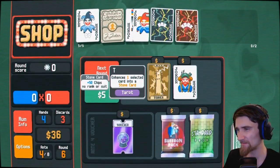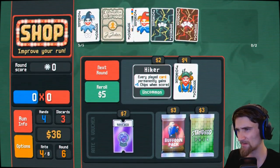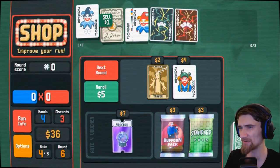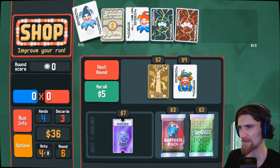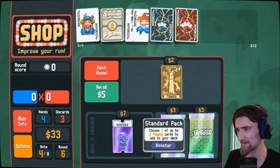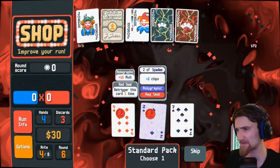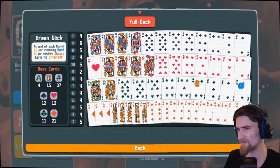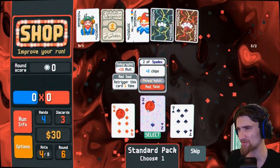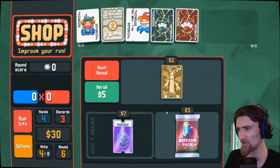Cash out. I now have a hiker. I'm going to buy a standard pack — see what I get. Twos — twos is what I'm taking. This is a holographic one too with a red seal, so I'll get 20 mult on this thing. Not bad at all.